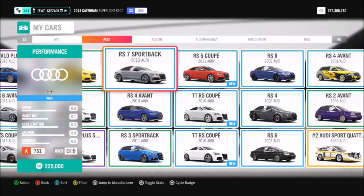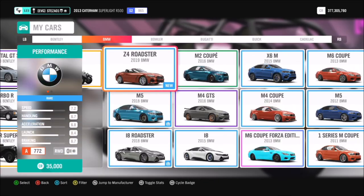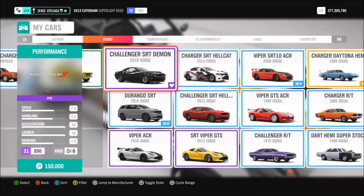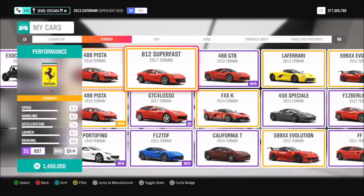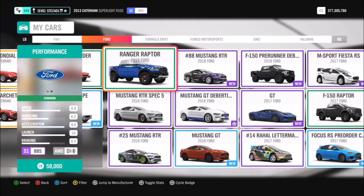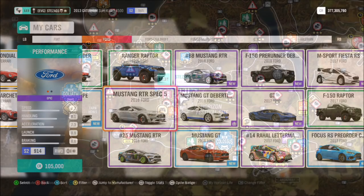First we're going to go into our cars and select one to use. You can use whichever one you want — it doesn't matter. I used a BMW last week, and a Ferrari a couple of weeks ago, so I decided to go for my Ford Mustang RTR Spec 5, but you can go with whatever car you want.